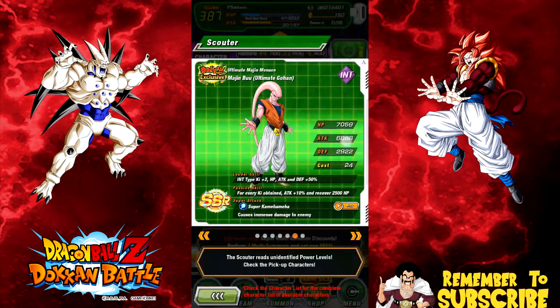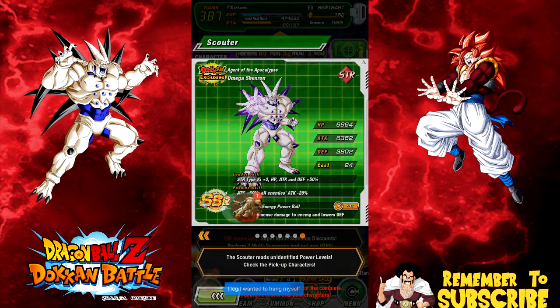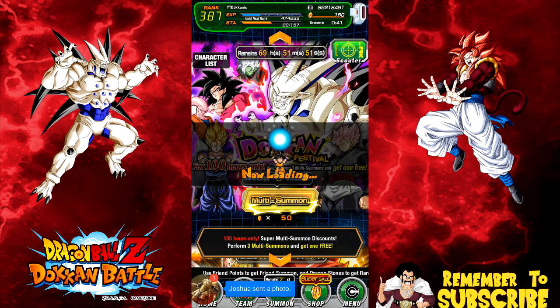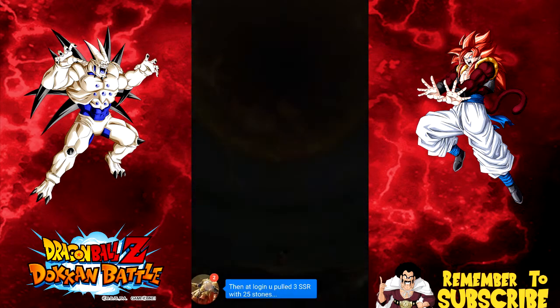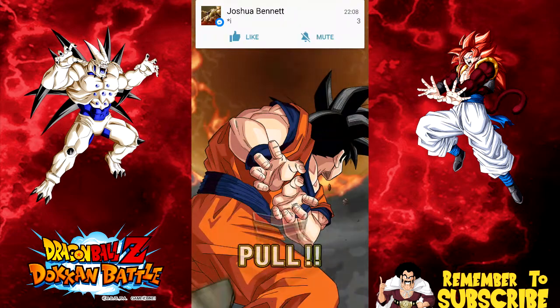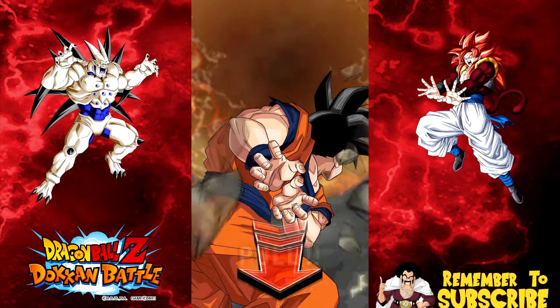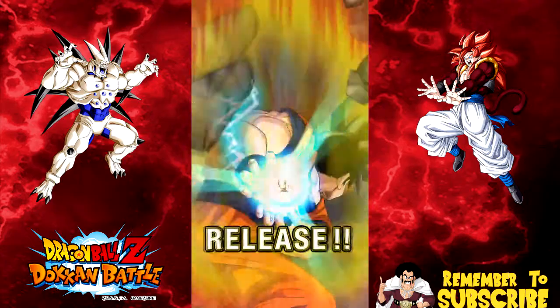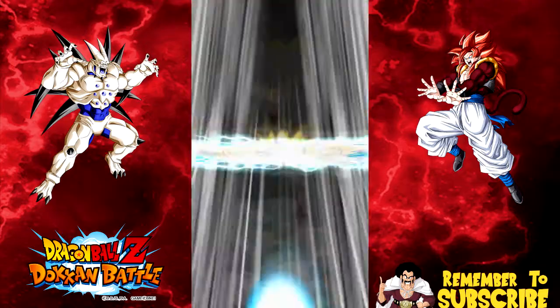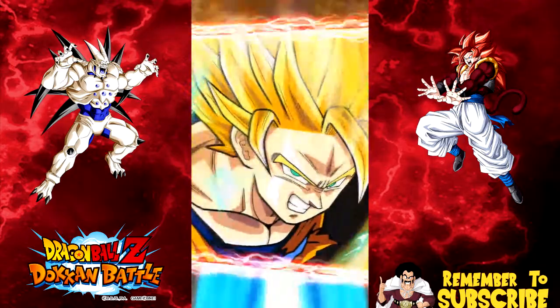There are only three cards on this banner that I really want, and number one is obviously Omega Shenron. I have 150 stones left, and I think this is going to be the end of my summons on this banner. The main reason I want him is because of the physical core that's coming out — he's going to run really well on a physical court.